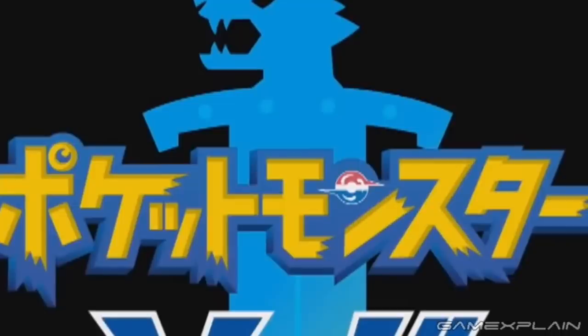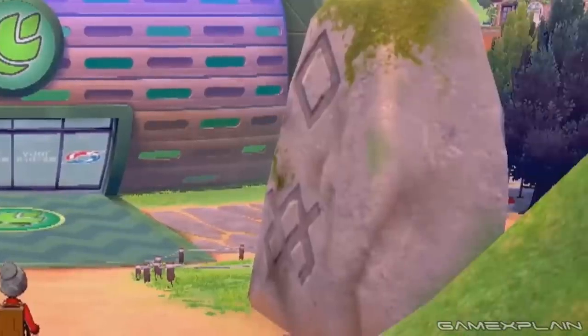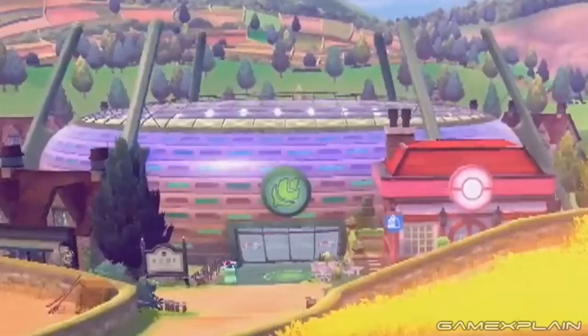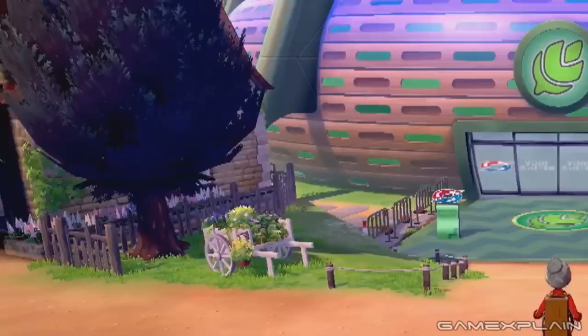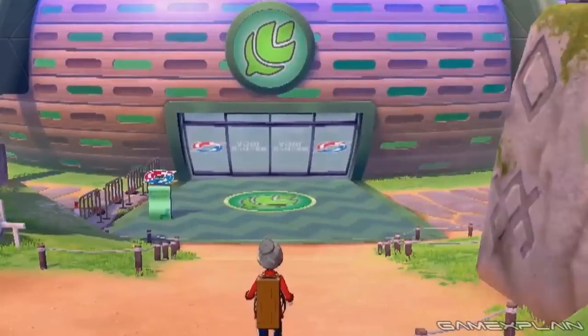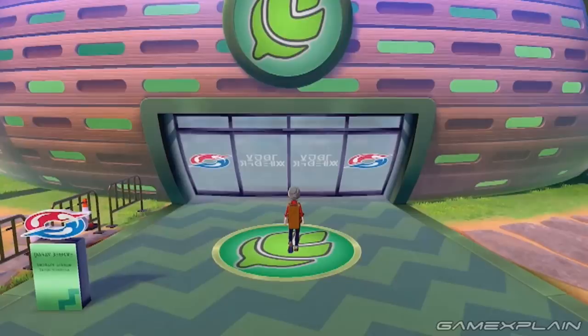Previously, the Japanese logos hinted at Mega Evolutions in X and Y, Z-Moves in Sun and Moon, and Necrozma in Ultra Sun and Ultra Moon — so their being featured here is a big deal. Looking at other instances the trailer shows of this stadium, we see the trainer heading directly for it, but the Pokémon Center is no longer on the right. Instead, there's a giant stone with two ancient-looking symbols carved into it. This likely means there are multiple entrances to the stadium — we believe it can be accessed from every side. We also see a stone path leading around the stadium, though the left is blocked off by some gates. Much later in the Direct, we see our closest view yet of the stadium, though we can't see inside or read the language on the glass doors.